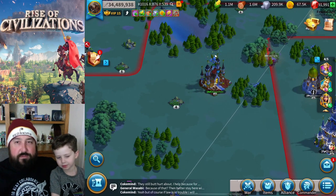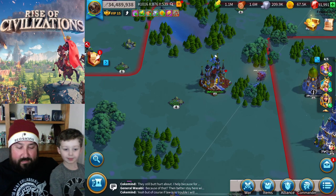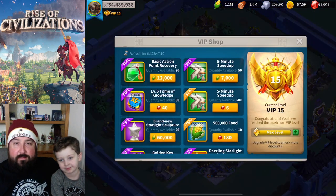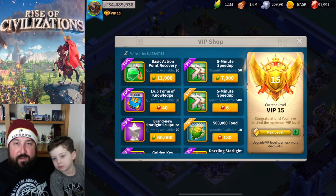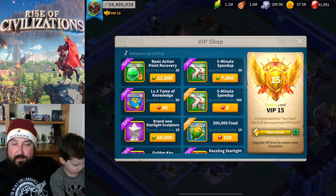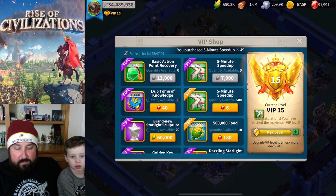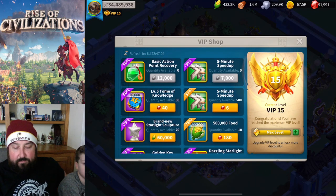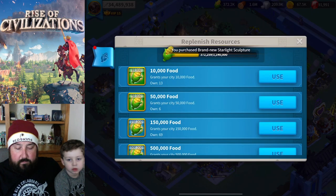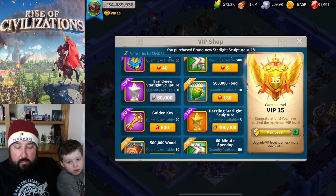So that's what I do every time the server resets and every time the week resets. The last thing I do is going to be the VIP shop, and this is going to vary depending on your variation of free-to-play to spender. Always buy the stuff that requires resources, and certainly basic recovery points. I get all this stuff just because it's resources - why not?